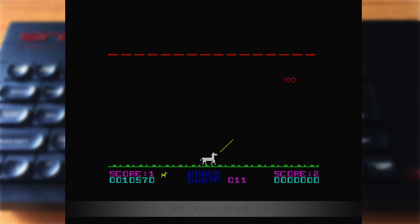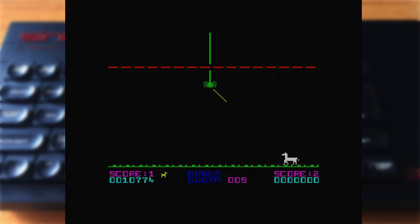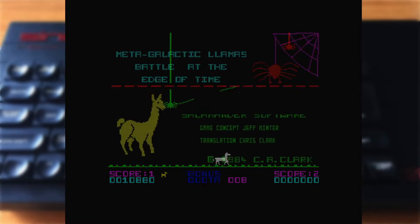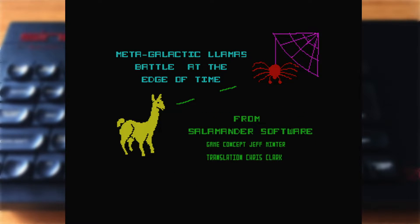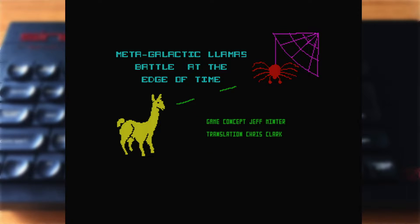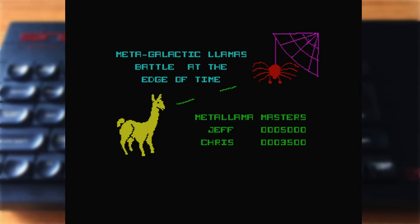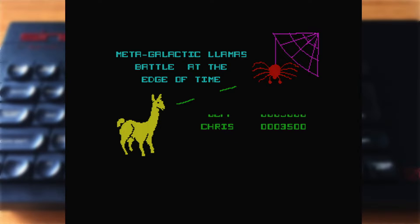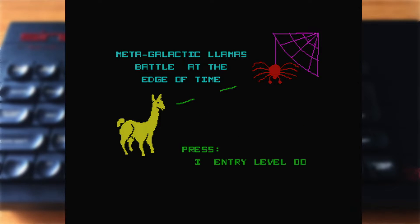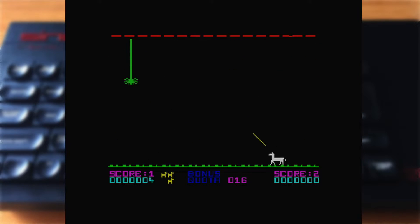Next up, we've got the ZX Spectrum release, converted and published by Salamander Software a year later in 1984. Salamander were not strangers to Llamasoft's work, having converted several other games in the past. This one is a conversion which leaves a little something to be desired. Starting with the front end menu, which drags on and on, cycling through the credits and the high scores before you get to the options screen and can actually start the game. Alongside joystick support, which is thankfully auto-detected, you can also redefine the keys. There's also a two-player mode, letting players take it in turns to battle back the arachnid invasion.